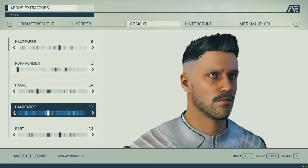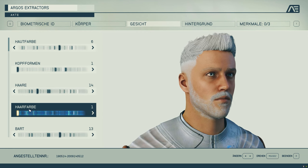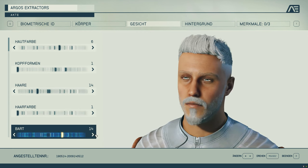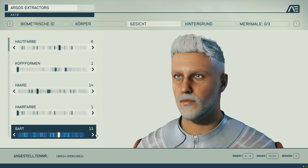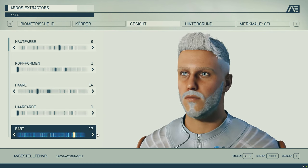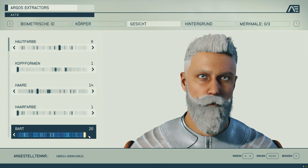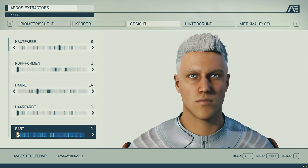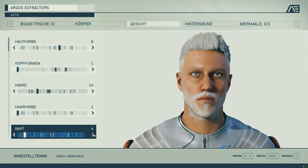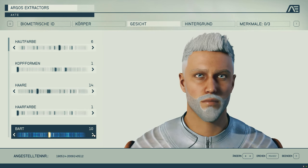Tip number two: character creation. You can create your own character and spend an extreme amount of time doing so — there are dozens of sliders, presets, hairstyles and more to experiment with. But keep in mind that you don't have to perfect your avatar, as there are countless ways in stores to change and customize your character's appearance later on for a small fee. Besides, we wear a helmet most of the time anyway.